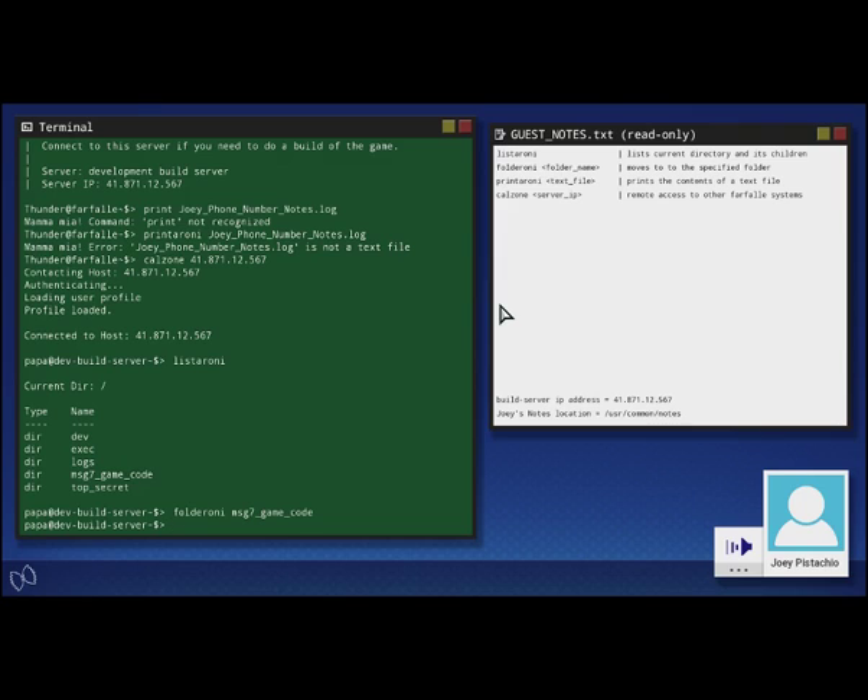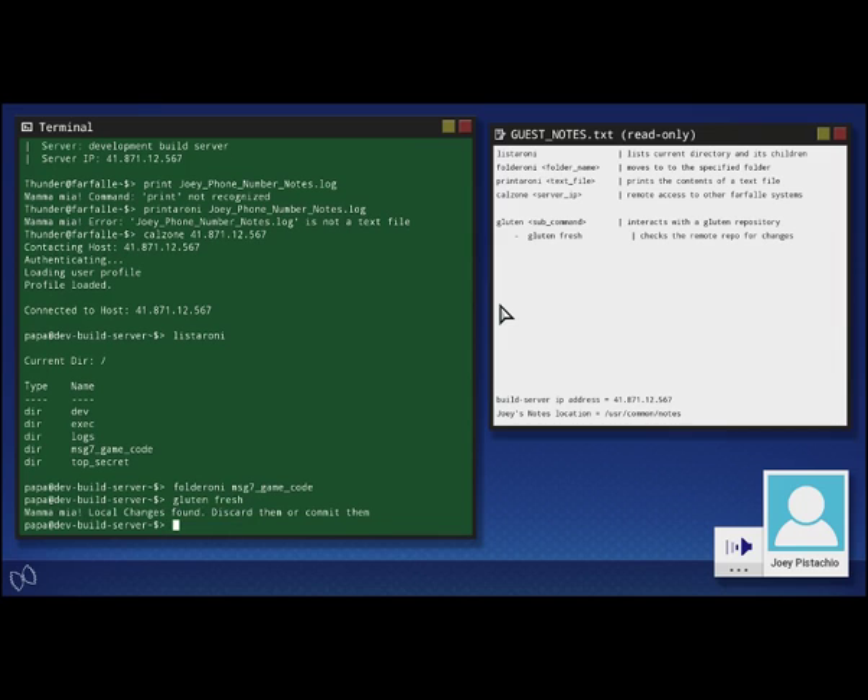Now let me, Joey Pistachio, educate you on the finer points of gluten. This is a local copy of the game code, but it's out of date. I think Nico added some last-minute bug fixes that need to be in the build. We store the game code in the cloud in a gluten repository, so we need to get the latest code changes from the cloud. To examine the new changes, type the command gluten-fresh. That's right — I forgot that I had unsaved changes. I was working on some new weapons: a fettuccine fairy sword, a gnocchi power shield, and some amazing parmesan gauntlets. Too bad I couldn't get it done in time. Suppose we'll just have to discard those changes. Discard the changes by entering the command gluten-free, then fetch the changes using gluten-fresh.